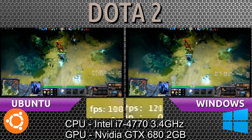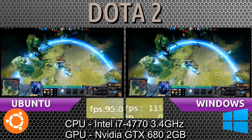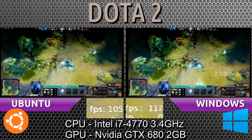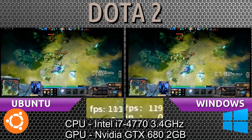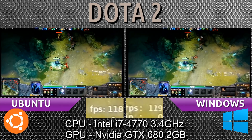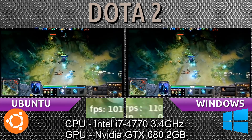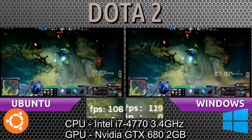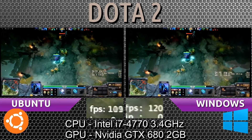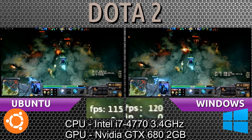We're starting to see a loss of about 10 frames per second compared to the Windows version — we have four heroes in. A skill was just used and we saw Ubuntu drop down to 90 frames per second. Windows dropped down as well, but not as much; it didn't go into the 90 range. As soon as we get four heroes into the scene, Ubuntu experiences different performance — anywhere from 10 to 20 frames per second lost.